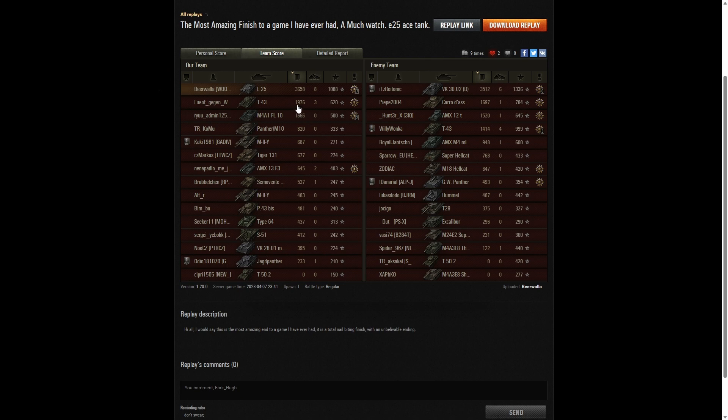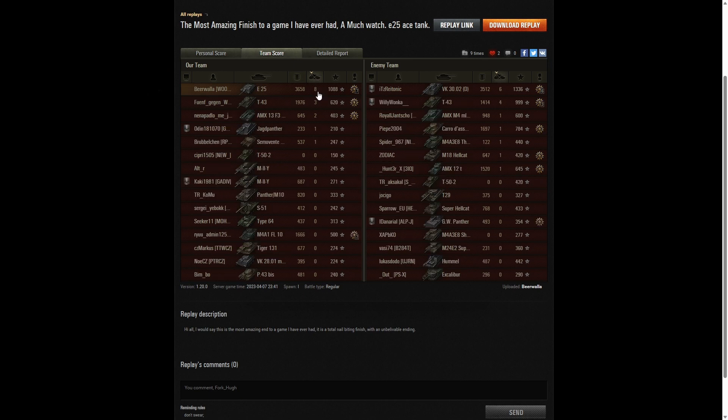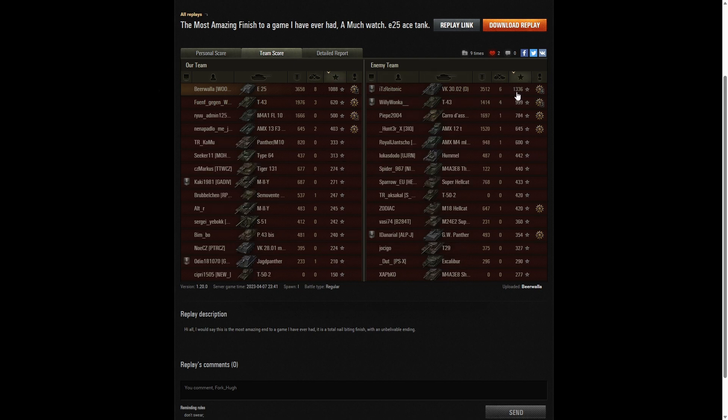Third highest damage went to the T-43 on the enemy team with 1,976. For kills, he won that one as well with eight kills — the VK managed six and got a top gun, with four kills going to the T-43 on the enemy team. When it came to base XP, he didn't win that one — the VK got 1,336, the only player on his team to get over 1,000 base XP. Beer Waller was also over 1,000 with 1,088 — the best player on his team, really excelling with his machine, but sadly beaten by the cap. The enemy player was just as much on the ball in that game. Beer Waller got two out of three categories whilst the VK got one out of three — but he got the win.